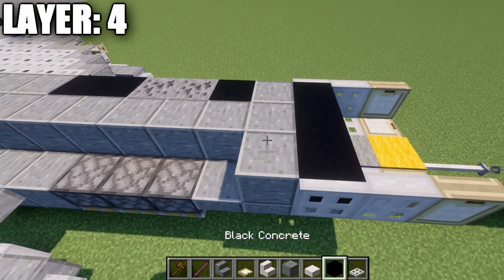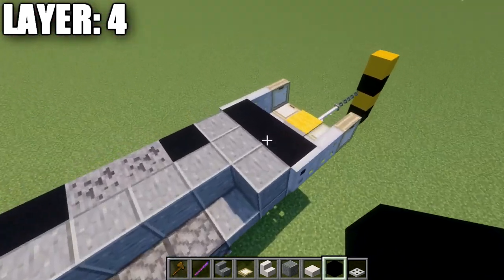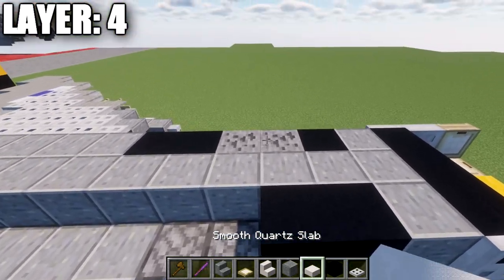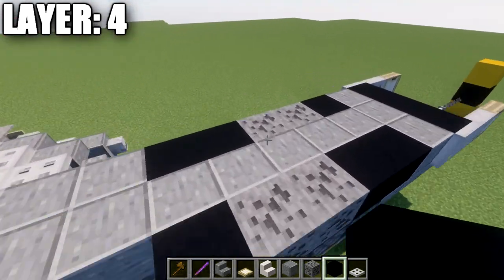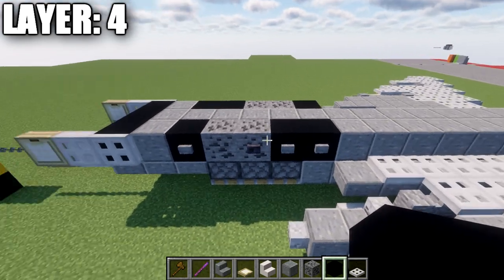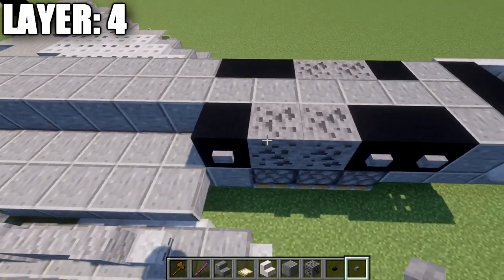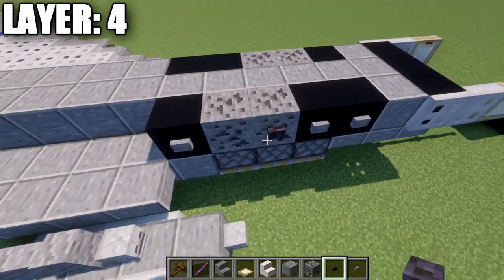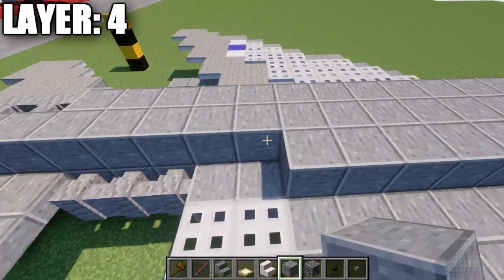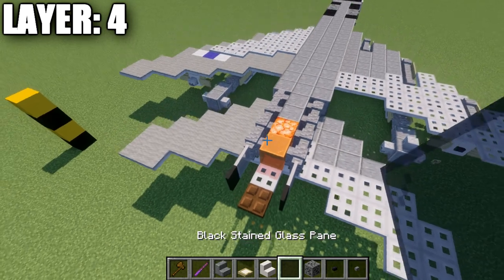Place a black concrete block and two more iron trapdoors on the sides using the debug stick to close them, plus a birch trapdoor off the side. On both sides place a polished diorite block. For the fuselage markings, the right side gets two black concrete blocks, two coal ore blocks, and one black concrete block. The left side is one black concrete block, two coal ore blocks, and two black concrete blocks — arranged so 'US Air Force' reads left to right on both sides. Add stone buttons on the black concrete blocks and polished blackstone buttons on the coal ore blocks. Then place 13 polished diorite blocks back, three diorite walls, a light gray stained glass pane, and a black stained glass pane at the rear.